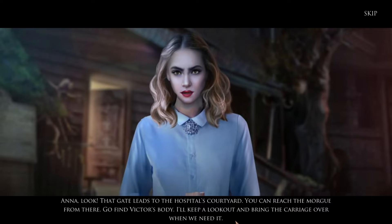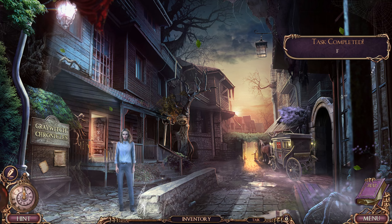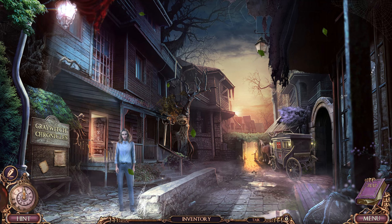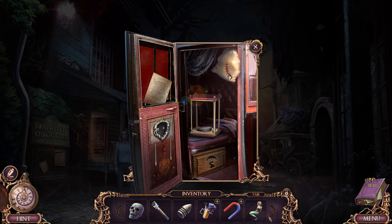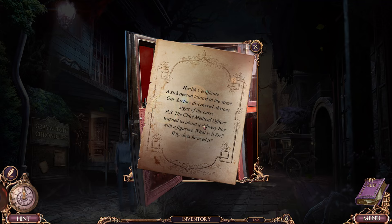That gate leads to the hospital courtyard — you can reach the morgue from there. Go find Victor's body, I'll keep a lookout and bring the carriage over when we need it. It looked like they were setting it up that she was going to turn out to be evil, like she was possessed by the witch or the witch in disguise, but she's still talking about the same objectives. Remember how the title is called Gray Witch? Gray Witch is just the name of the town. Why did I just steal somebody's mermaid figurine? We're always rescuing mermaids.